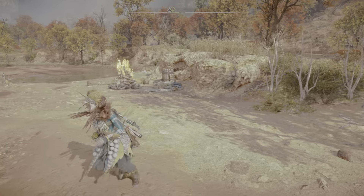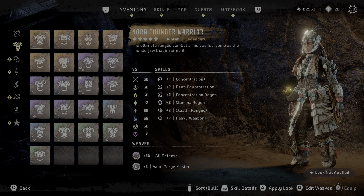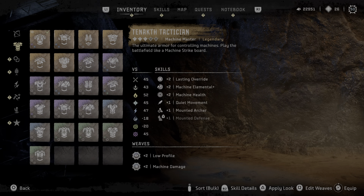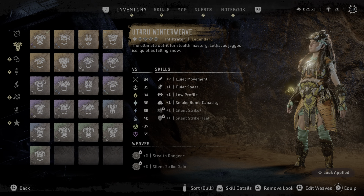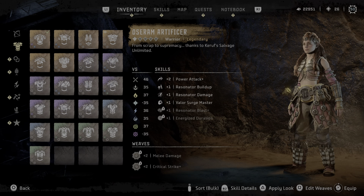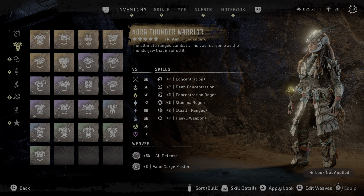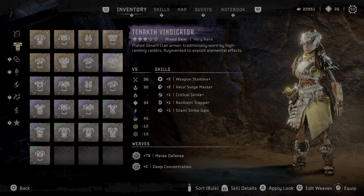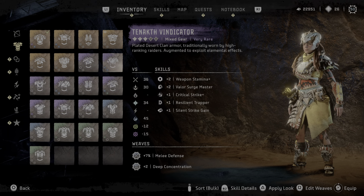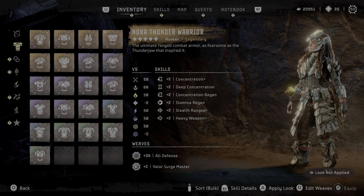See, still getting all the stats. The only way for you to know is that it will say that you equip Nora of Thunder. You could have it look like Nora of Thunder if you want to, or you could have her wear Utaru Winter Weave, whatever it is you want. So basically, what you do is you go and equip the armor that you want the stats for, and then you choose another set of armor for Aloy to wear, while keeping the stats of the original equipped armor.